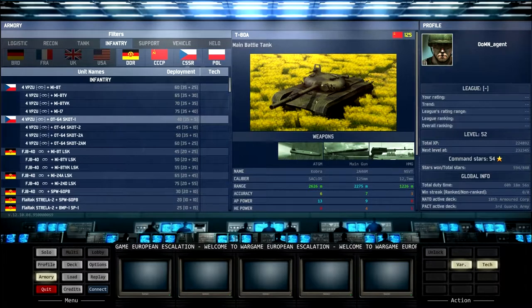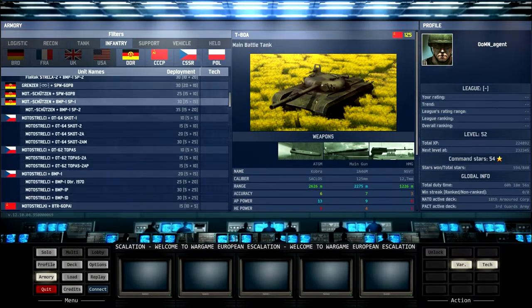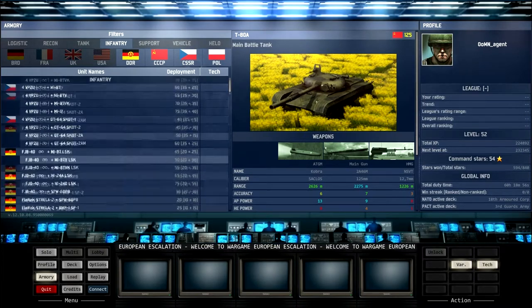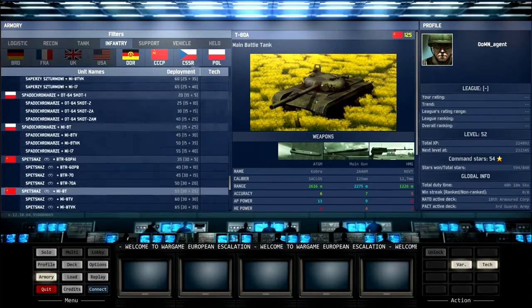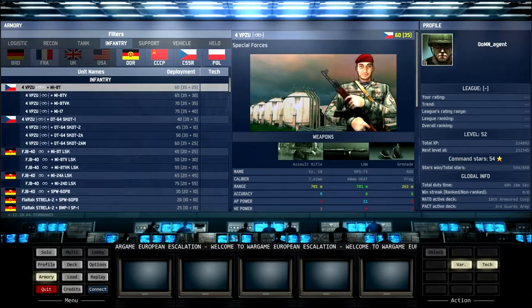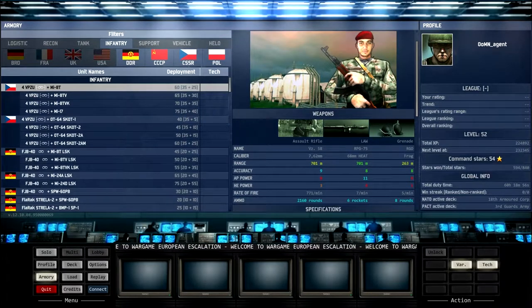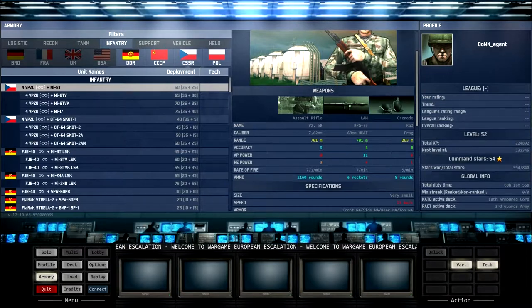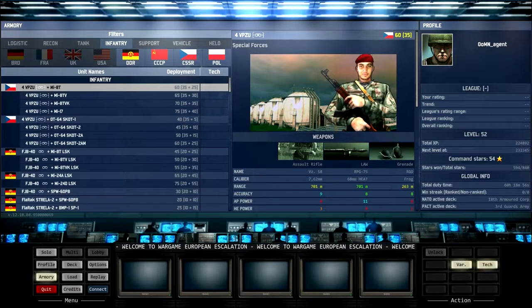Now we move on to the infantry. I haven't used these as much as other players and definitely haven't used all of them, so I couldn't tell you all their finer points, but I'll give a general overview. We've got the Vipuzi, the Czechoslovakian special forces. These are quite a good unit. They've got a very accurate rifle and a lot of ammunition so they can keep going for a while. Their RPG-75 is a pretty nasty RPG — probably one of the best that Pact forces carry — with six rockets that can do a lot of damage, plus some grenades for infantry fighting.